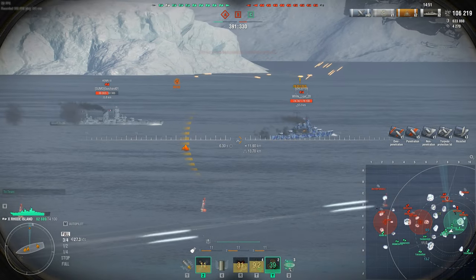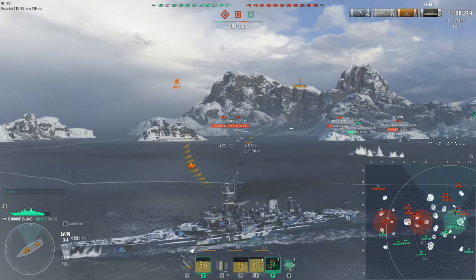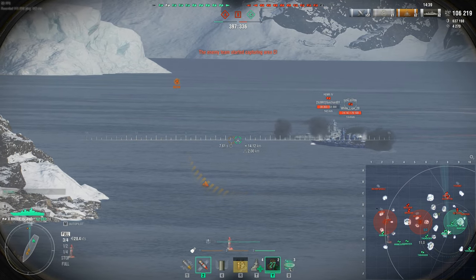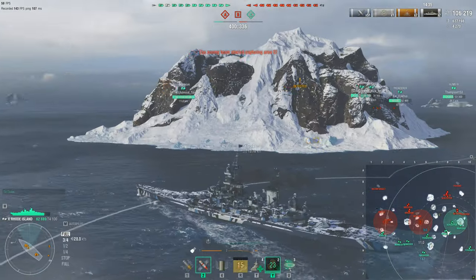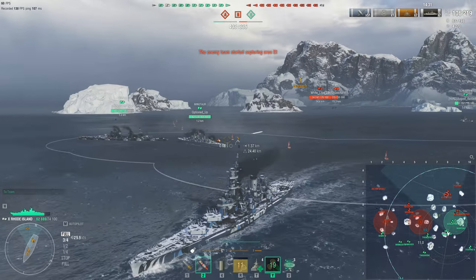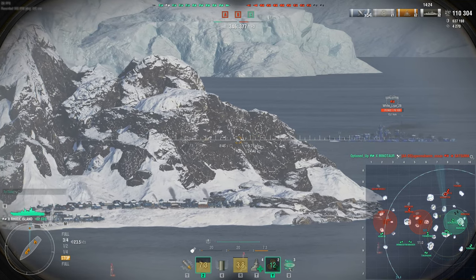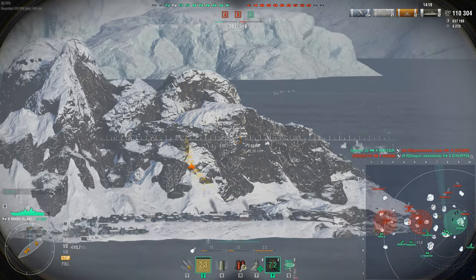There's a Schliefen and a Henry rolling in as well but they appear to be peeling off. Situation report: they're even on kills, but the friendly team isn't scoring points right now because the Henry the Fourth is contesting the A cap on the western side of the map. Nomad gets his rear turret on the Schliefen while avoiding the island — 4,000 damage from a single turret. He gets his front two turrets around on the Schliefen and lets them go.